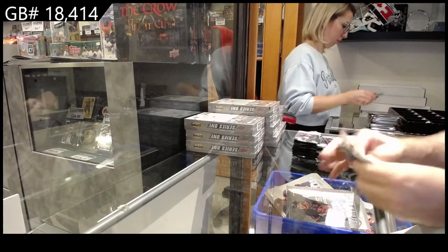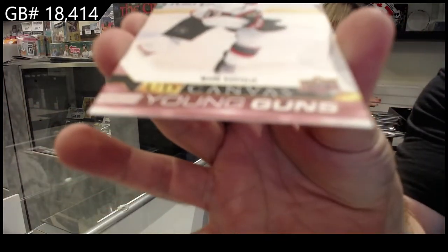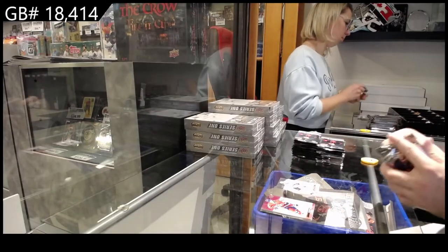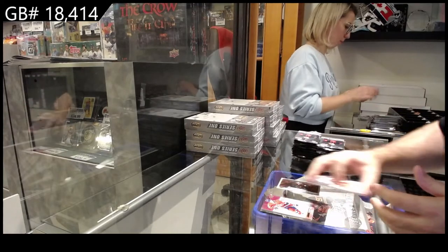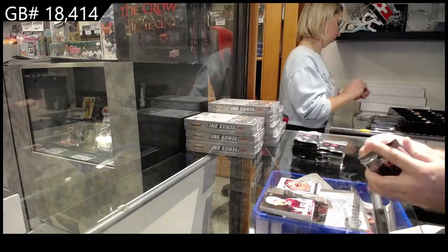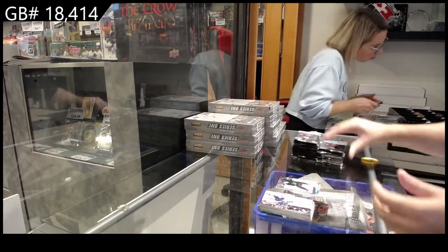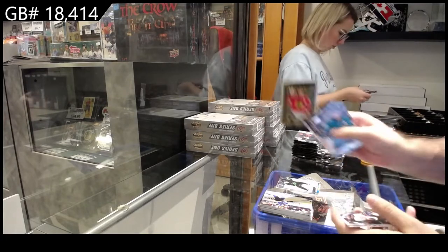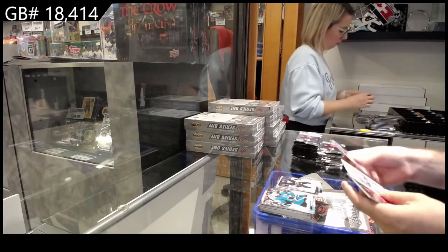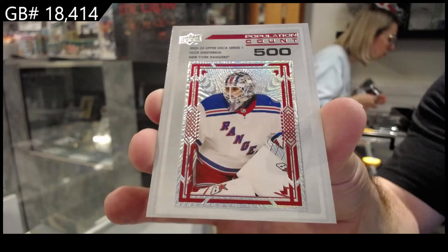We were never talking about one case, Anthony. We were talking about the hit select, which is two cases. We got a Kostelek Young Guns canvas for the Ottawa Senators. Swing and a miss on that one today. Defense Mechanism of Burns for the San Jose Sharks. On a Roll of Ovechkin for the Caps. We've got a Young Guns of Karlstrom for Dallas. Portraits of Patrick Kane for the Hawks. Young Guns for Philly of Cates. And a Population Count for the Rangers of Shesterkin — population count five hundred.